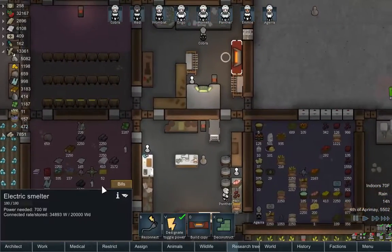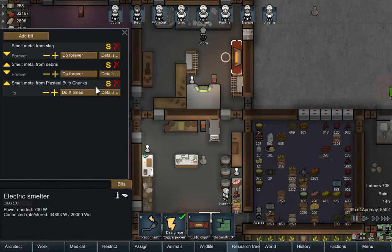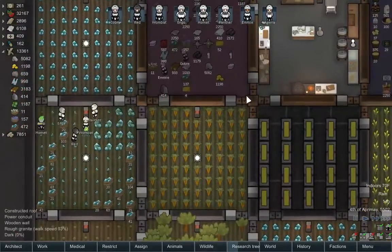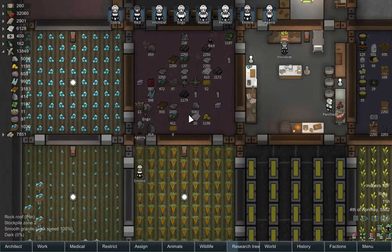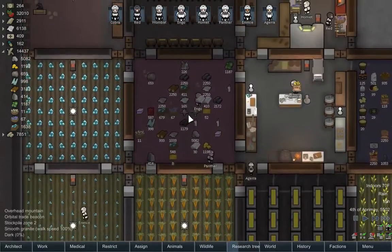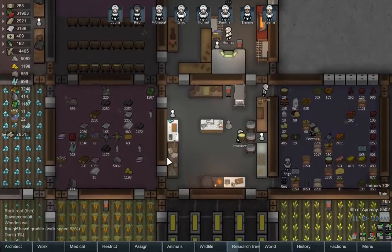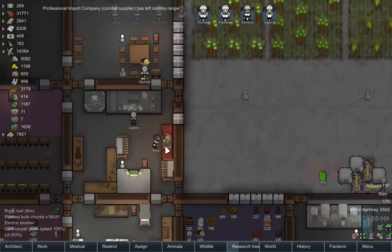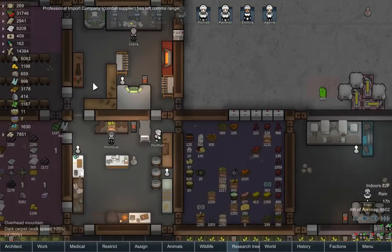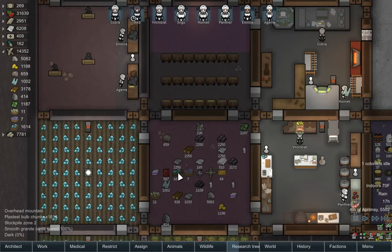Alright, so we're going to have a lot of plasteel. She should probably put that down. Small plasteel bulbs. I wish there was a smelt bulk option — that's what this needs. I don't know how many it takes to do this, I guess we'll see. Alright, so they're doing that. Okay, he's smelting — sixteen makes four. Okay, that's going to be four plasteel each, so we're going to get about one hundred plasteel basically.